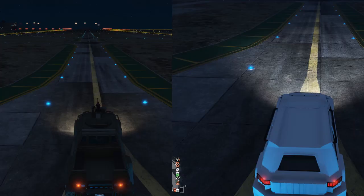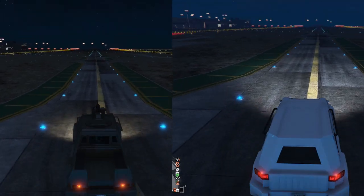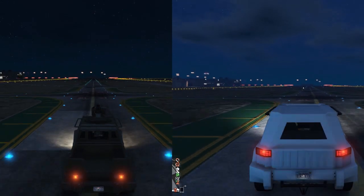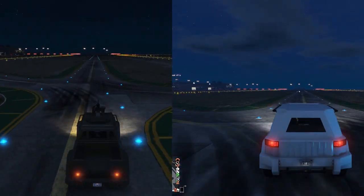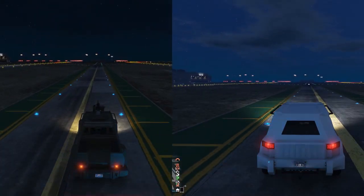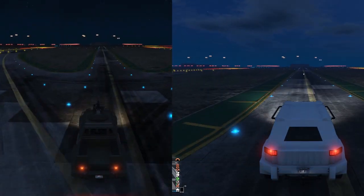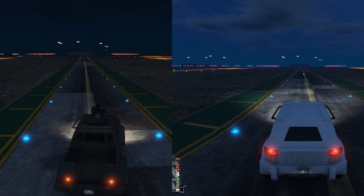Next up is the speed test. The starting point will be over here and the finish point will be over here. To be honest, I was very much expecting the Night Shark to win, and boy was I right. The Insurgent had a very slow pace in between, but it's a lot more buff than the Night Shark, to give it its heads up. But either way, the speed of the Night Shark is very fast compared to the Insurgent, finishing a lot quicker than it.